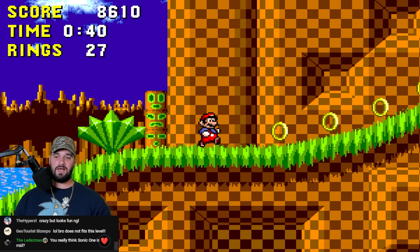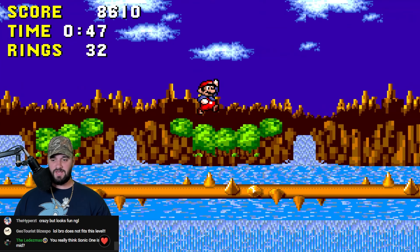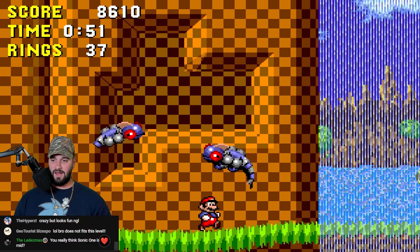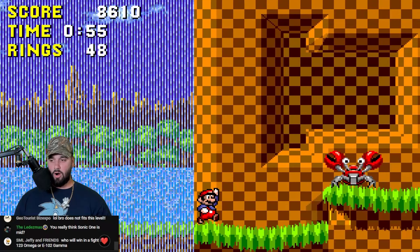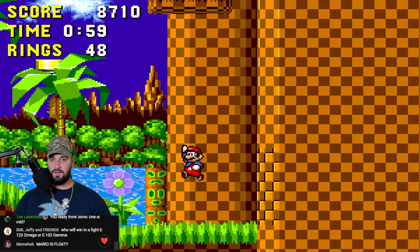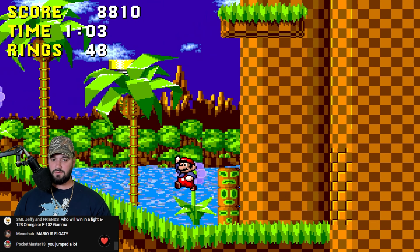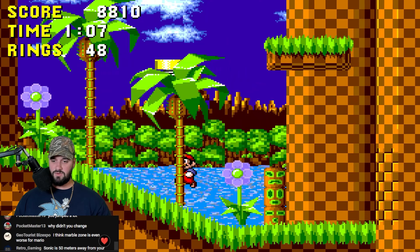Here's the thing, though — power scalers, explain this to me. You got Sonic's moveset; Sonic is built for this game. Mario can't even get past anything that Sonic can. So how in the world could you consider Mario to be stronger than Sonic after seeing this? Is there not a big difference between the two? He can barely do anything. He's basically useless — he can't even jump that high.